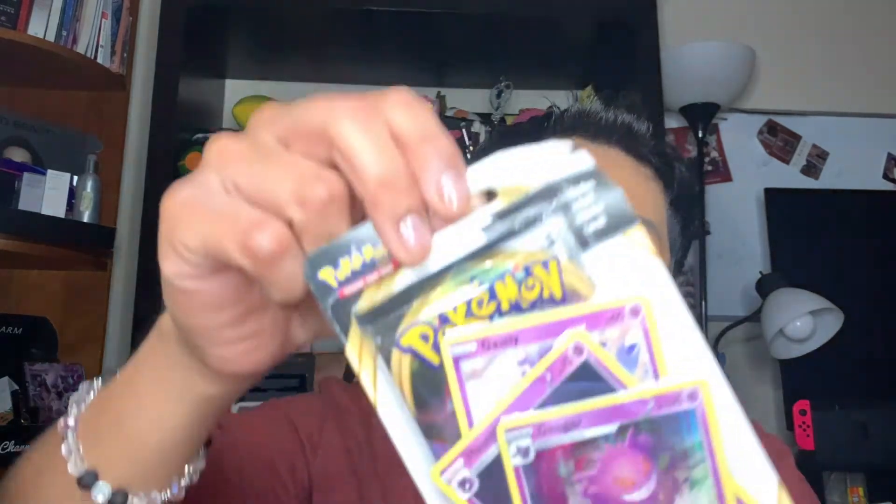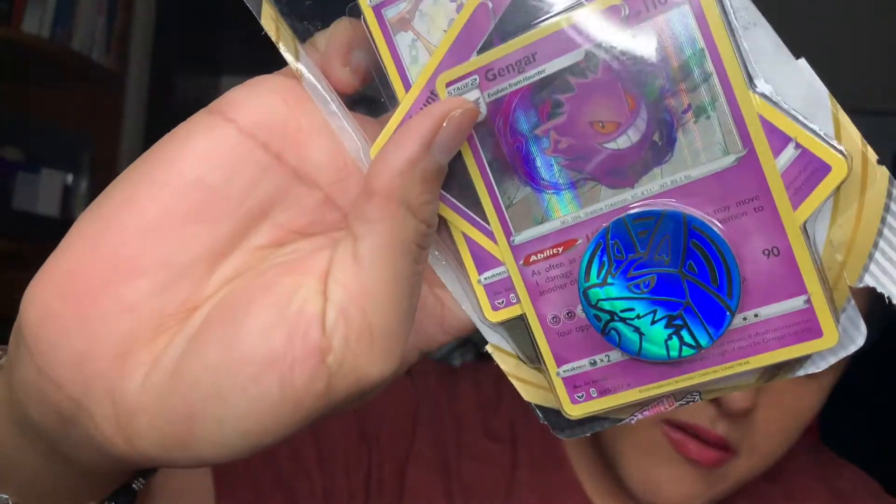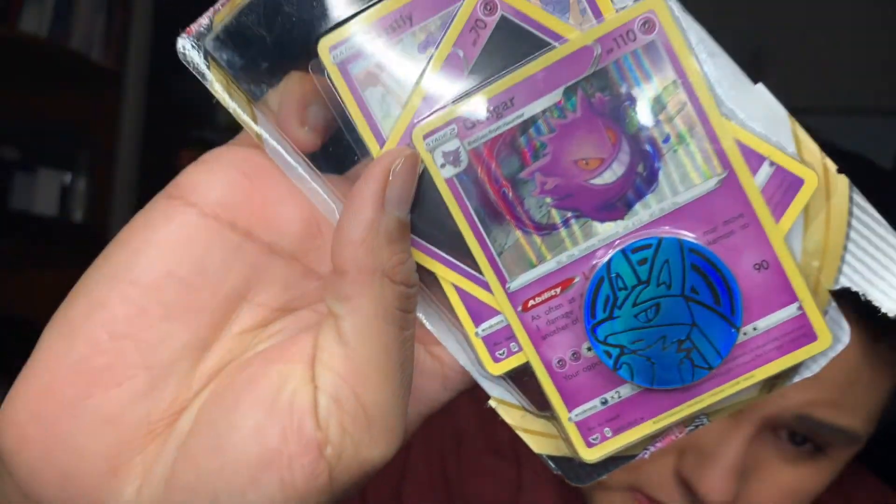Next thing we're going to open up is this little Gengar Roboclash thing. Here's a code card. And this is a Gengar Hollow Rare — I think it was a promo, right? Yeah. And a Lucario Queen, and this is a Rillaboom.